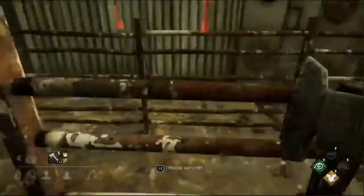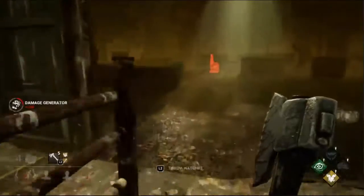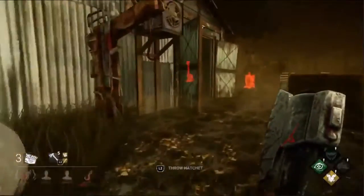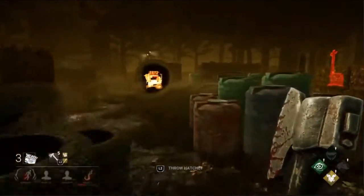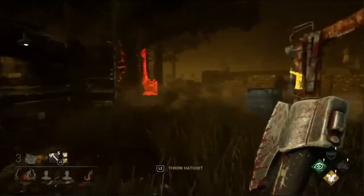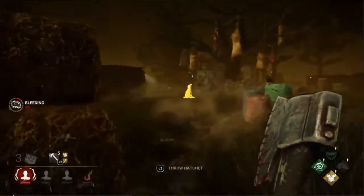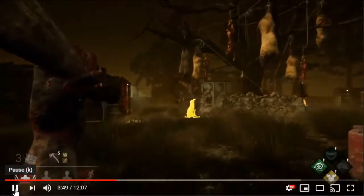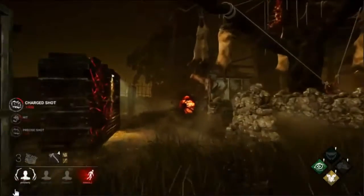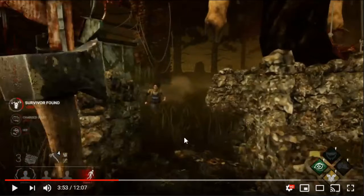We mess up the audio cue for the generator and have to go back at it. Another generator pops. Now here's something I really want to call attention to — we have a Meg running over to the hook to go for a save. Work lines up the shot and gets the hatchet on her.